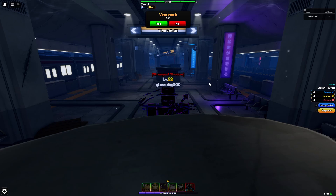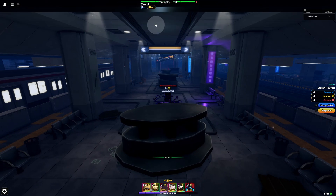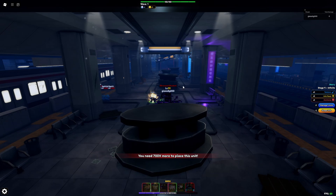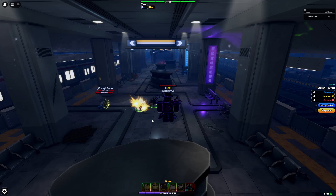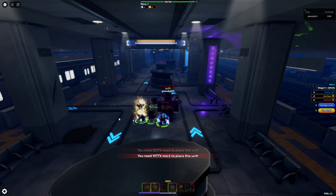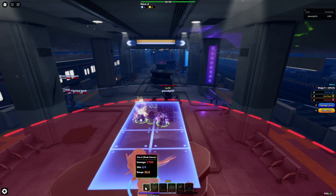Once you get in, do not move at all — don't touch your keyboard. The only thing you need to do is zoom out, then click vote start and just spam all your units all around, place them wherever you want. You usually spawn right around here — this is probably the best spot.